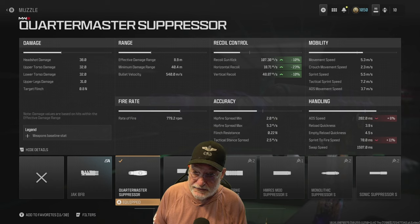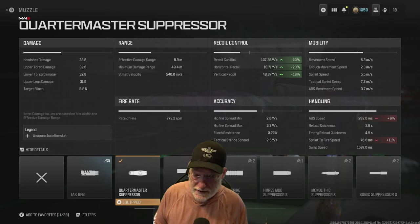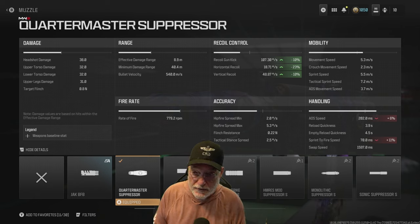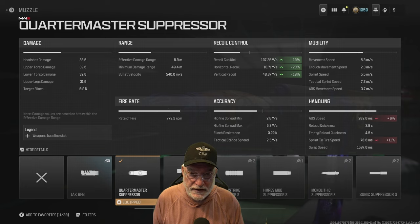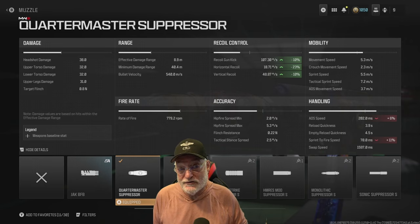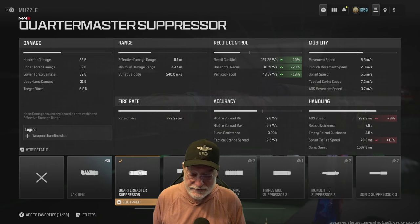Headshot damage is 38, so ostensibly you can get four shots to the head in a 231 millisecond time to kill on a fully healthy enemy — that's inside 8.9 meters. 32, 32, and 31 for the torso and upper legs respectively. Rate of fire is around 780 rounds per minute, that's just about 13 rounds per second. You can calculate the times to kill, remembering that within the effective damage range the first shot is most likely going to be a hit scan — pretty much zero time.